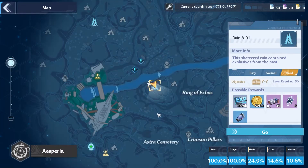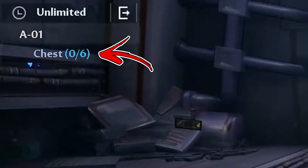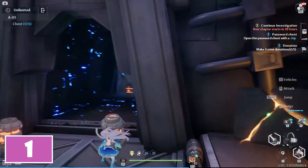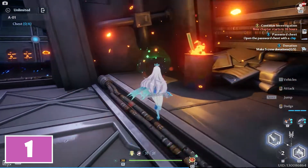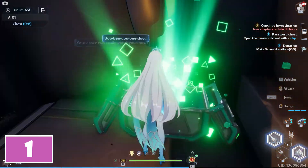In the central part of the Astra region, you can find a ring called A01. Entering inside it in hard difficulty, you will need to collect six chests. For the first, immediately after entering inside, pick up one of the explosives and throw it toward the chipped stone you will notice in the right corner. After it explodes, you will find the first chest behind to collect.